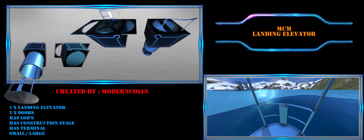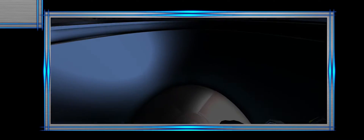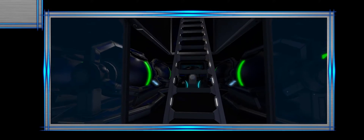Number 8: MCM Landing Elevator — another awesome mod from MCM. It's essentially an elevator inside a piston, kind of. Trust me, you never know when you're going to need an elevator on your creation, so just put it somewhere useful and thank me later.